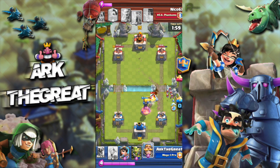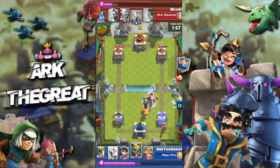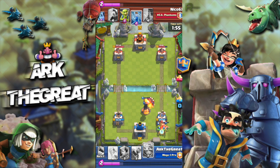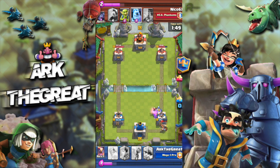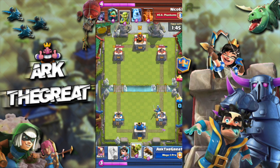I definitely shouldn't have played my Inferno there — I should have played my Knight. Here's where I mess up hard because his Bandit just connects, his Bats connect, his Miner connects. I'm in trouble right now. At this point I was thinking, well, that's GG, nothing I can do here.